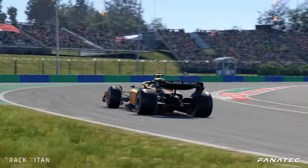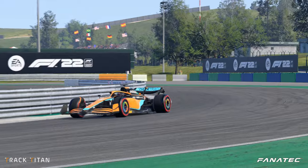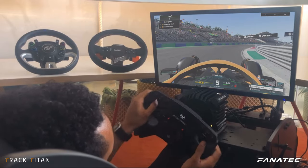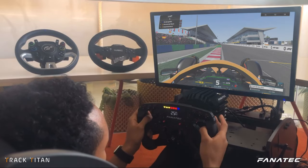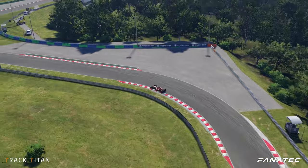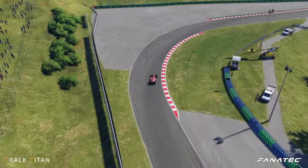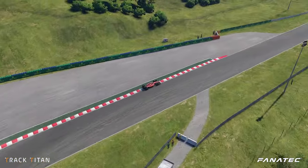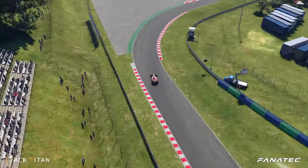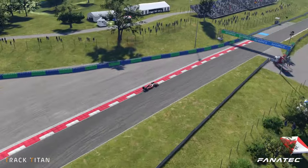These long turns demand respect and patience on the throttle. If you get on the power too much or too early you can easily spin yourself around, but if you're too hesitant you'll lose a lot of time. It's a tricky balancing act getting through these corners in the fastest manner, so let's check them out in the Track Titan analysis where we can compare what happens when you're too hesitant versus when you're doing it right.